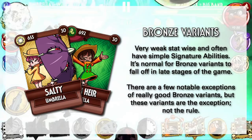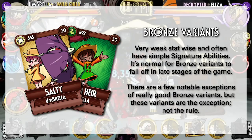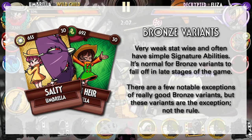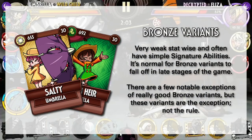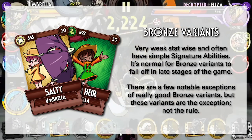Bronze variants are typically very weak stat-wise and they have very simple signature abilities for beginners to pick up easily. You don't really expect them to be very good or even meta-dominant, and that is mostly true up till today. As a general rule, Bronze variants exist to help newer players get into the game, so it is absolutely normal for them to fall off later in the late stages of the game.